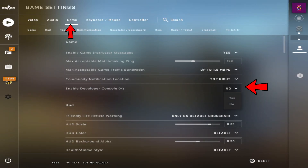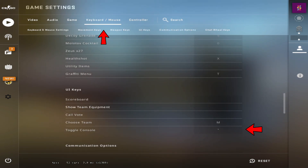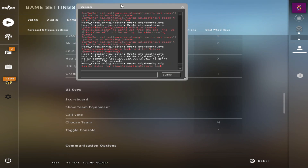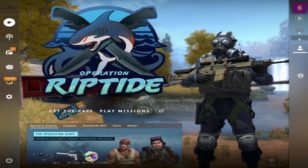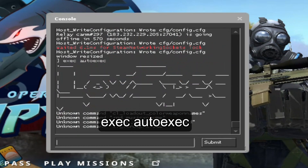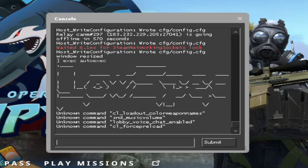Don't forget to save the file. Now go to CS:GO game settings, click on the Game tab, and enable the Developer Console. You have to assign a key from the keyboard to toggle the console — by default it is this button. If you press it, the console should appear. Open the console and type 'exec autoexec' and hit Enter.